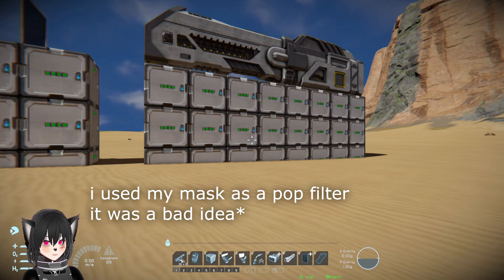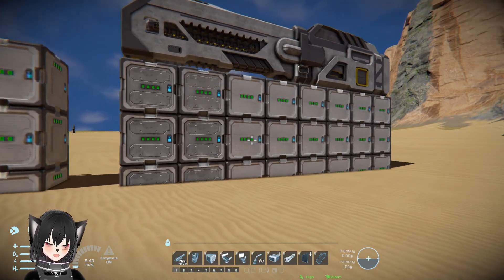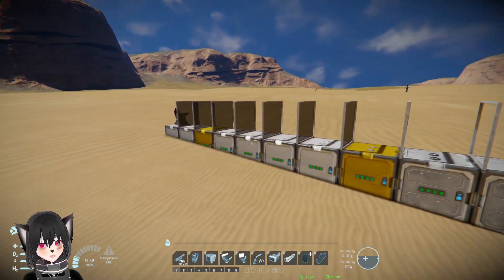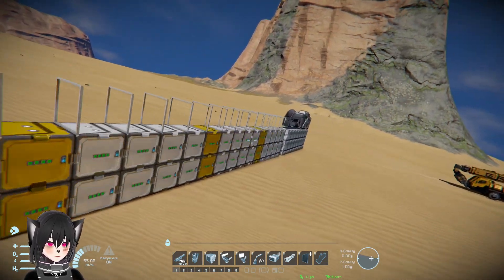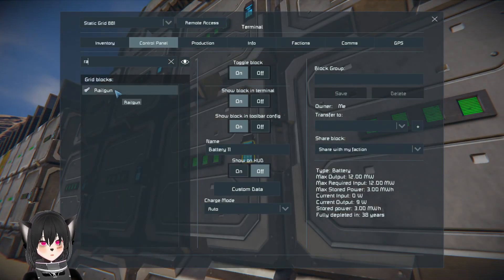I always say in my ship reviews that you need an internal bridge for warships, but let's say you really want a bridge without an internal bridge. Let's see how many windows you need to stop a railgun and then an artillery cannon.